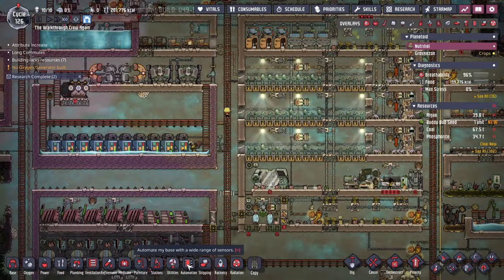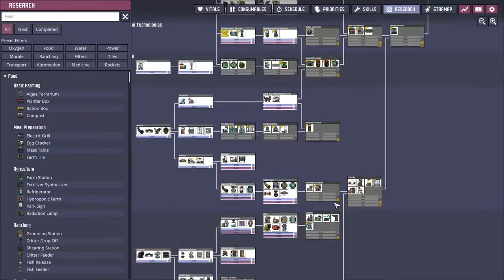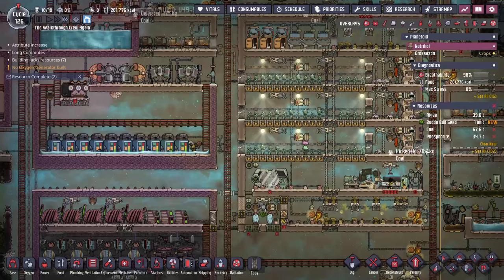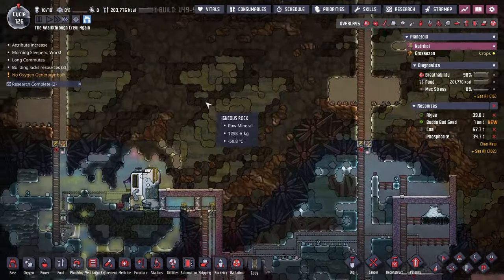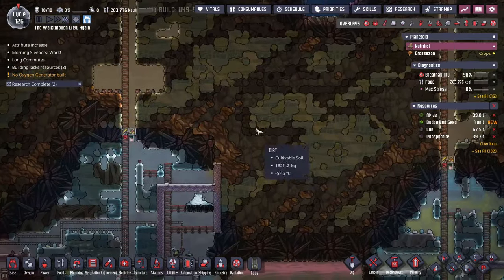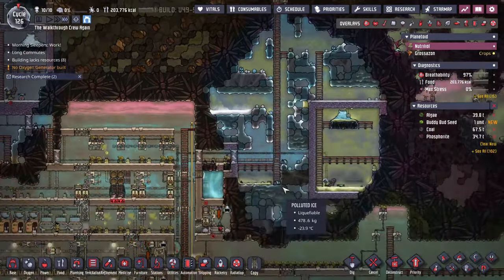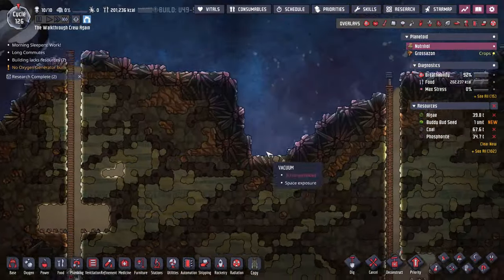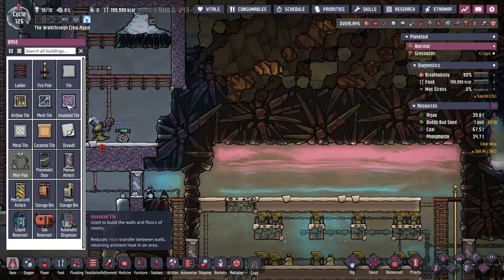The one thing you want to make sure you have by this point is the research for your suits. We're going to use the suits to start exploring out into this area, because this is where I'm going to start letting it be a vacuum. I'm not going to be super interested in settling out here — I'm going to try to get all the material out here and drop it down into my ice biomes to keep them nice and cool. Then we'll build some solar panels.